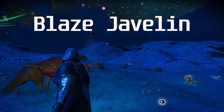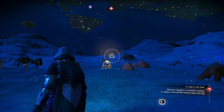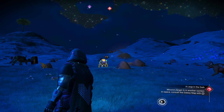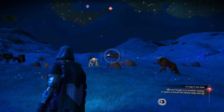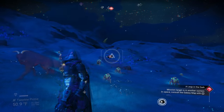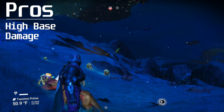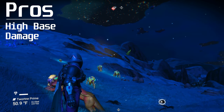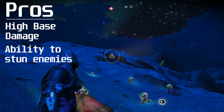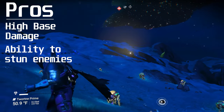Up next we have the Blaze Javelin, possibly one of the most hated weapons in the No Man's Sky community, though I can't really see why, especially with the newest buffs it's received. I would best describe the Blaze Javelin as a sniper rifle — used best at long range but can be used at mid range. This isn't really something I would take into short range combat. The pros are that it has pretty high base damage even without upgrades. With the new buffs you can also shock enemies, which pairs really well with the new Voltaic Amplifier that causes extra damage to stunned targets.